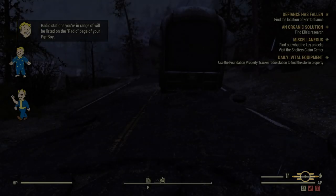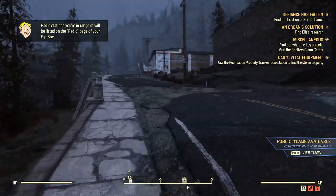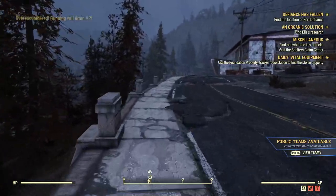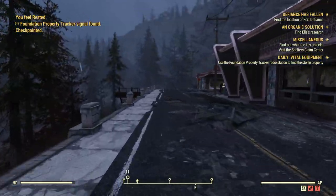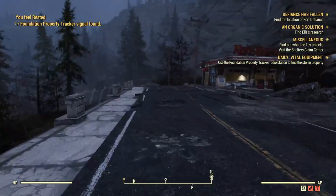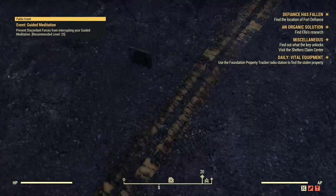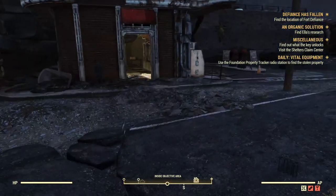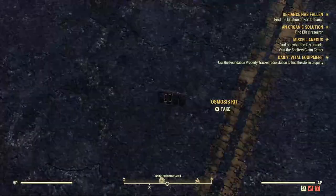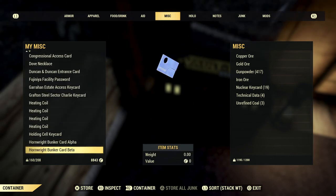So after about 8 server hops we have finally found the item we've been looking for. 8 times isn't bad going to be honest — I think it's taken me about 18 or 19 times before. Let me know in the comments how many server hops it took you guys. Outside the Red Rocket here, if you look on the floor there's a little bit of junk. We managed to get the osmosis kit — like I said it could be anything, a microscope, a bone saw, or a targeting card.